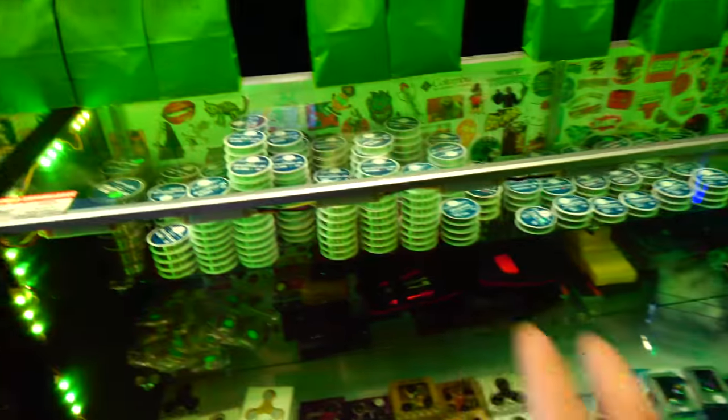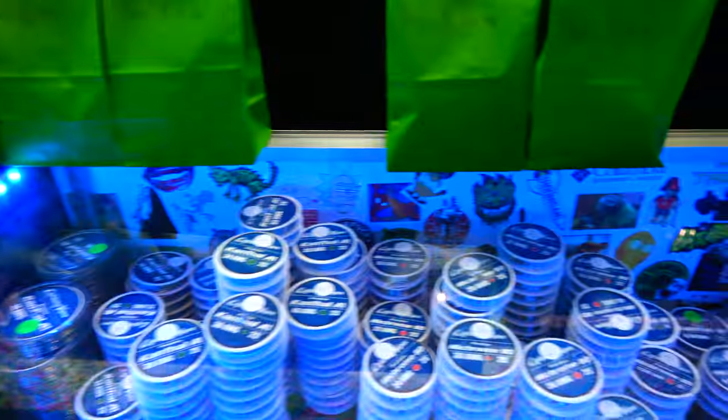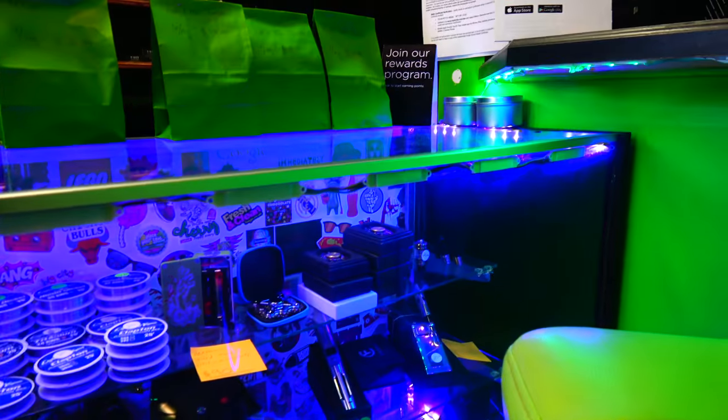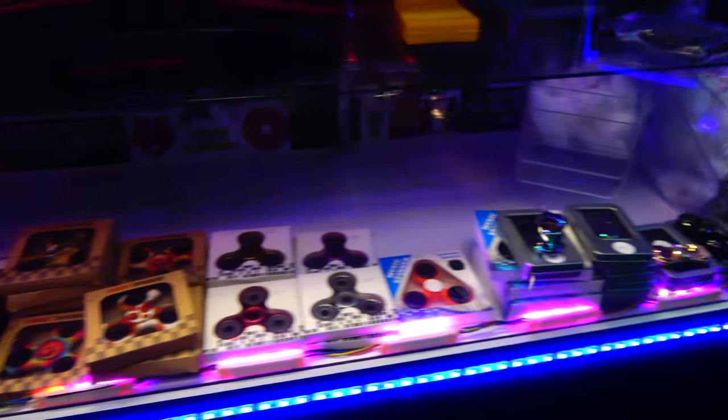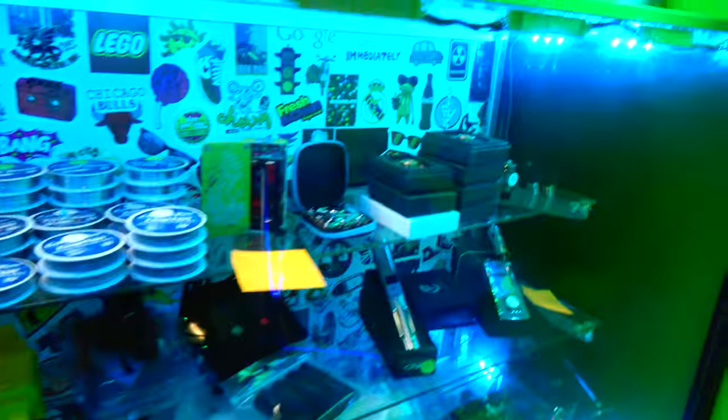And then this last cabinet is all of our building supplies — wires, a bunch of fidget spinners down at the bottom, building kits, battery stuff, a couple used mods — all kinds of stuff.